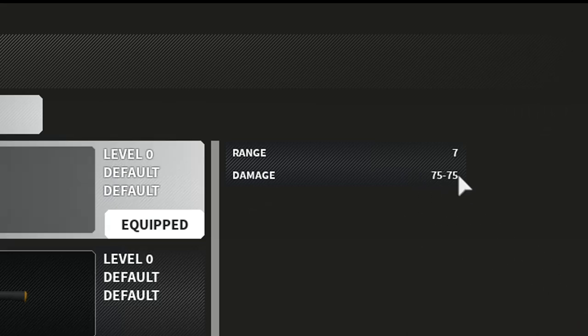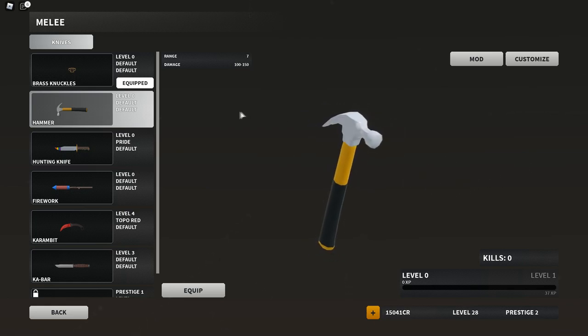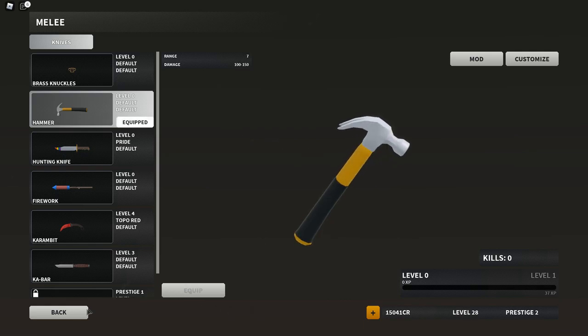Going over to the Brass Knuckles, we have 75, 75. So this Hammer does definitely hit a little harder, but I have seen on recordings from other YouTubers where it actually hits a lot slower. Although it's a little bit more powerful, there's definitely a little bit of a delay when using it, but we're going to be equipping both here.